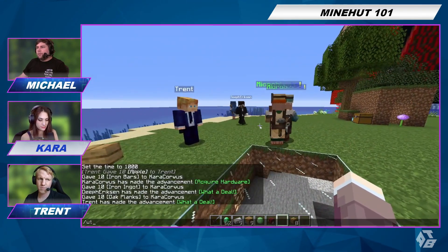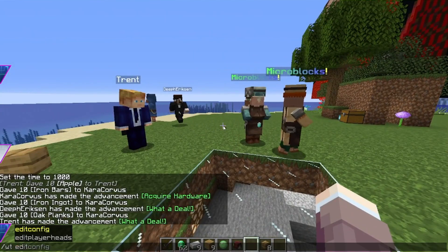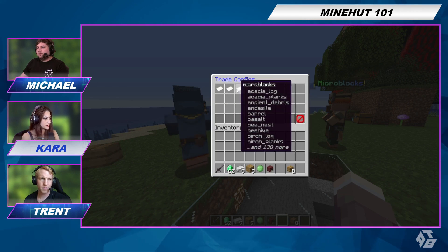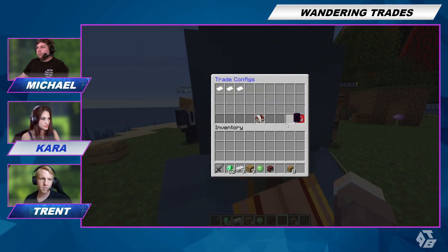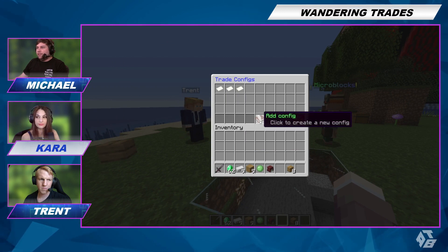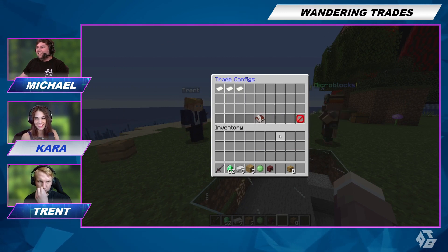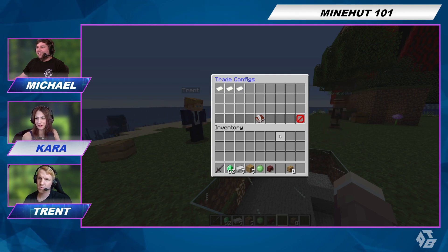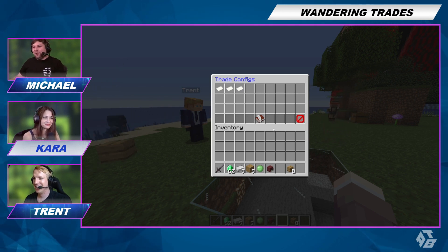So we're going to do that right now with slash WT space edit. It'll bring up a GUI — it has a bunch of little things already there, but you can make new ones. Last time I said GUIs, I got made fun of in the Discord. Well, you know what? Your Discord is wrong and you shouldn't feel bad. It was the Minehut Discord — I don't know what they're talking about in there.